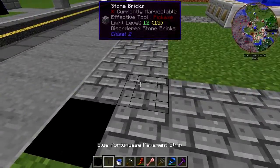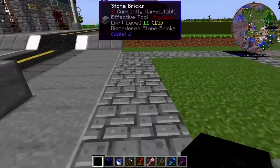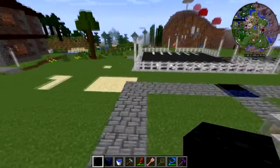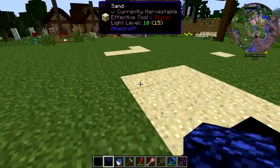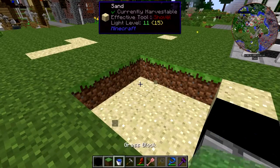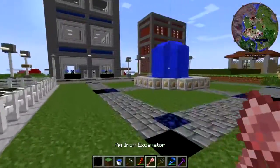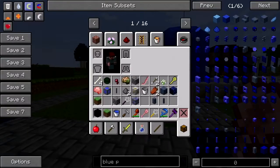Let's do these in the corners too, just for reasons. There we go. Let's get the sand out of here — I'll just use the Baconator. All right, how about some park benches?